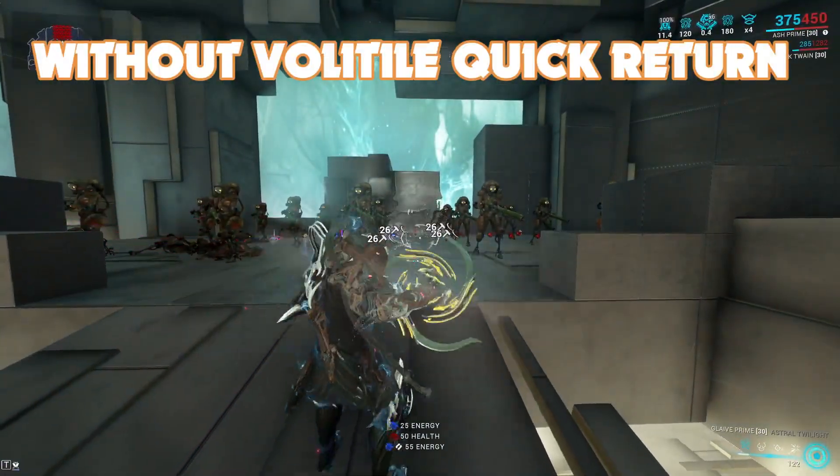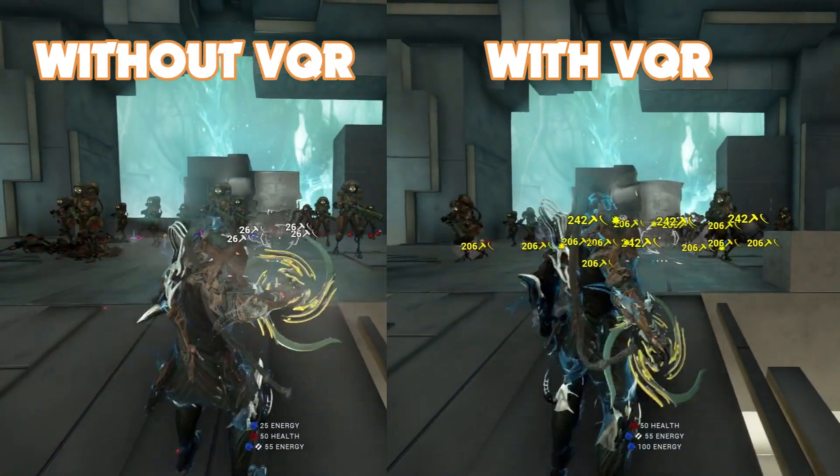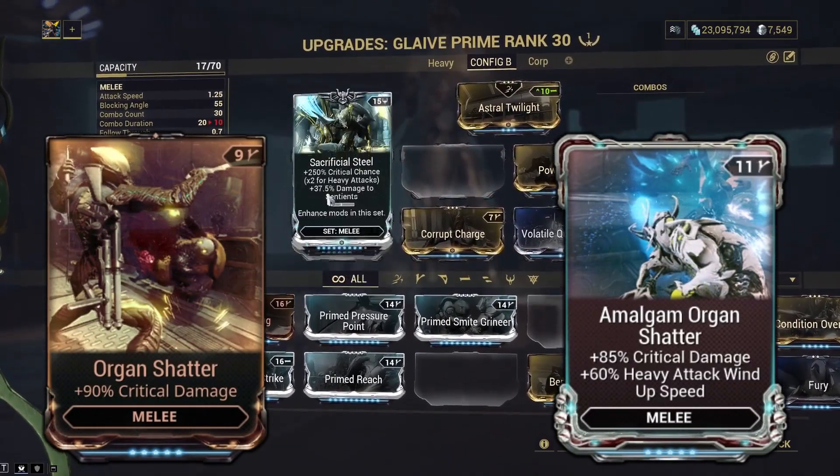Next mod is Volatile Quick Return. This mod increases the blast radius of the detonation and removes bounces, allowing you to throw the glaive, deal damage, and immediately throw it again. Another consistency mod for big booms.